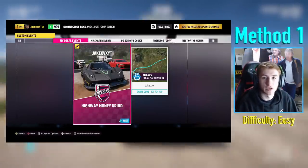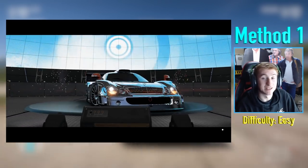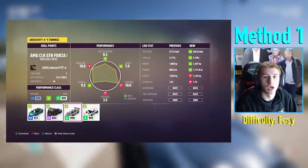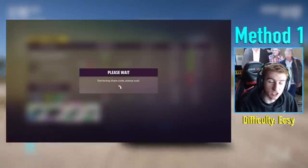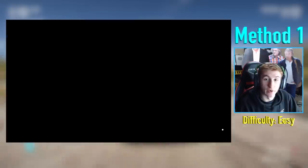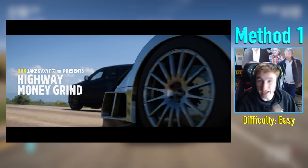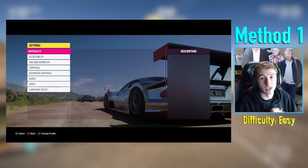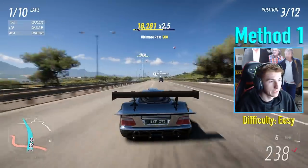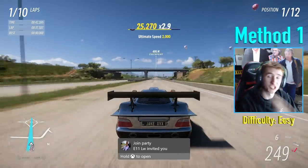There are certain cars that make this method even better. For example, the Mercedes-Benz AMG CLK GTR Forza Edition has a speed skills boost. If you have this car, put my tune on it — the share code is on screen — and you can apply it by going to Load Setup. Also make sure you max out your car mastery skill chain points. If you don't have this car, take any other fast car to the race and just go up and down the highway.